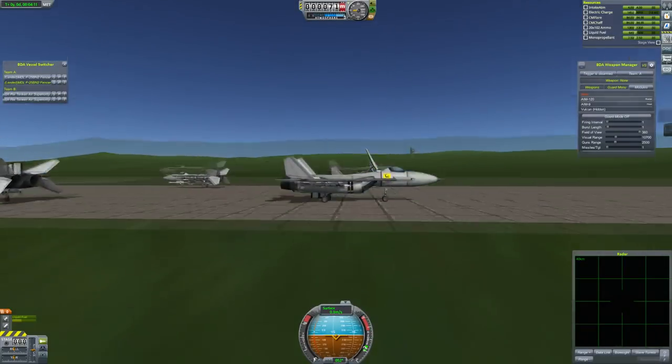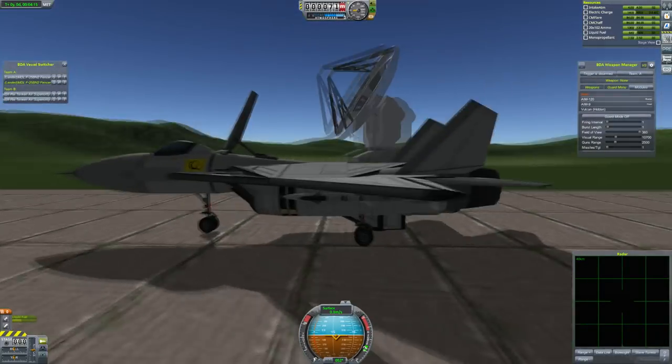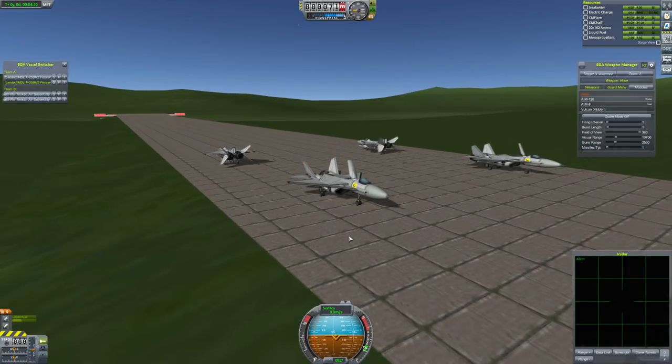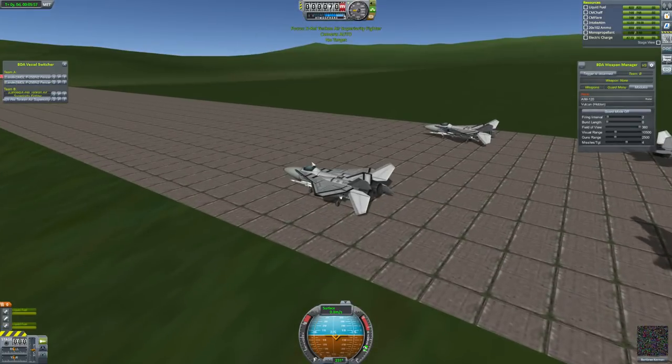They look kind of Sukhoi, F-15E, all of these things. They've got this nice little kind of almost dual wing at the front, and their air intakes look good. They just look good — they're just nice aircraft. And these will be going up against the X-Ray Tenkins.